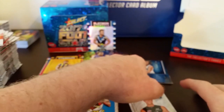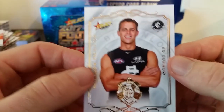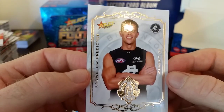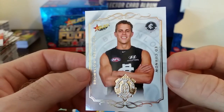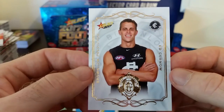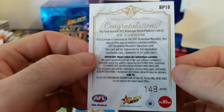And one per box we've got our platinum footy stand-up — Olly Wines from Port, number 38 of 375. Very nice card. And the Brownlow predictor — Ed Kernow from the Blues. Look at that shine on the Brownlow logo, and I love the gold border. That is 148 of 275.